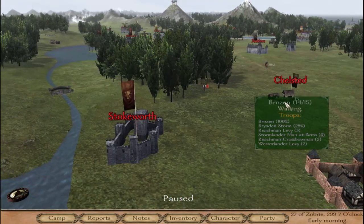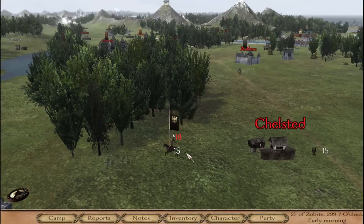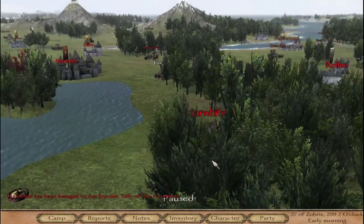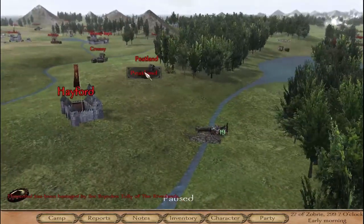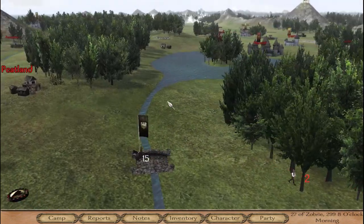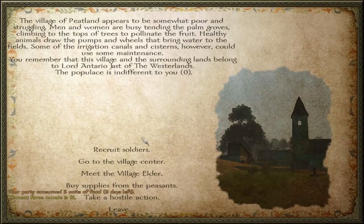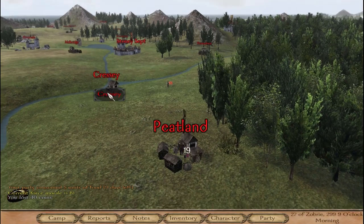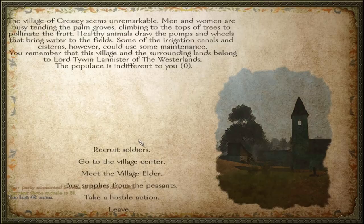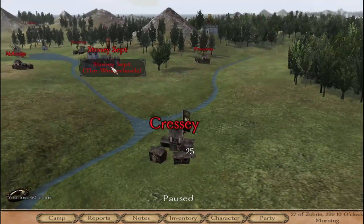They've moved closer — they're moving at 6.5. I'm doing 7.8, so they can't catch me. We'll avoid that one. We'll go up to Peatland and get some levies. I kind of want to get about 30 to 40 troops. Stony Sept is a nice place — I usually spend a lot of time around here. It's a nice marketplace.